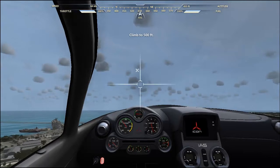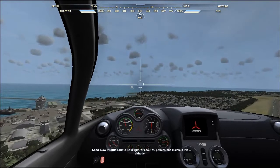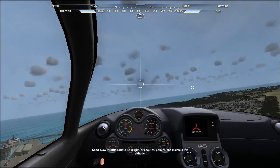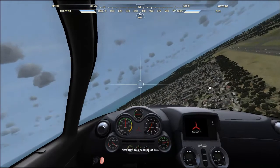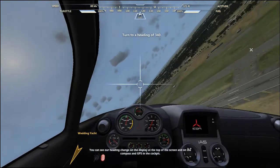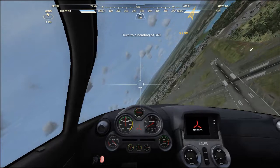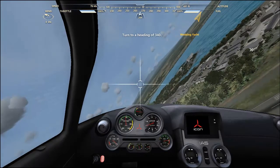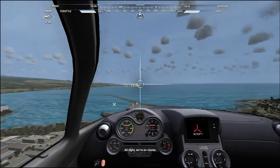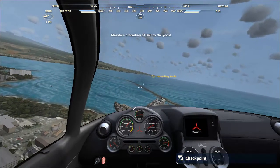Climb straight out to 500 feet. Good. Now throttle back to 5500 RPM or about 90% and maintain this altitude. Now turn to a heading of 340. You can see our heading change on the display on the top of the screen and on the GPS in the cockpit. 340. Alright, we're on course. Just keep flying at this heading and we should see the yacht along the coast. The wedding yacht.